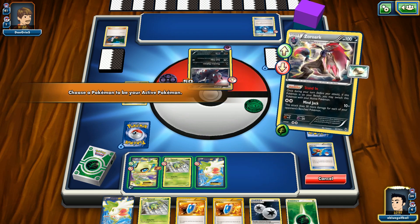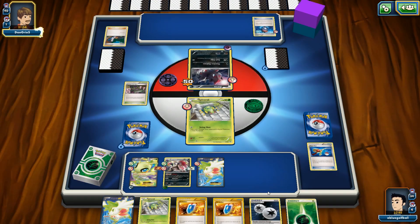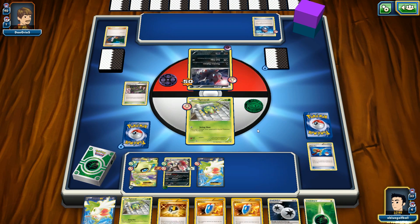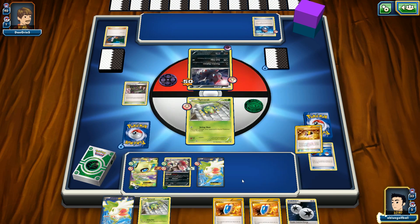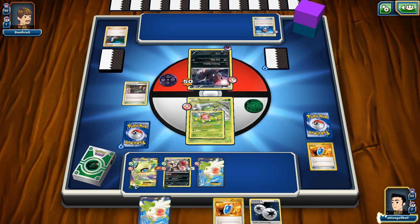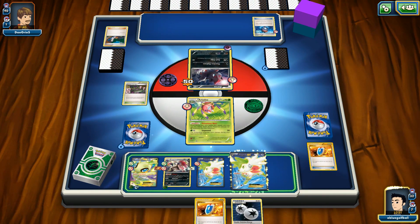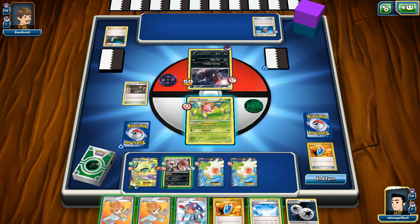Now we'll get the Celebi out here. We could attack with Shaman again and use Shaman one more time. We got another Ultra Ball — this is very tempting. We'll get rid of these cards and search for Eratops. This is perfect — now we can go ahead and use Poison. Here's another Shaman to draw more cards. We are really setting up and we have Skyfield. I don't even need to play anything here. Let's just go ahead and retreat.